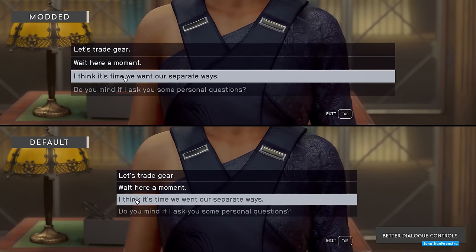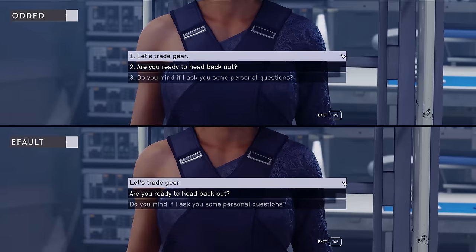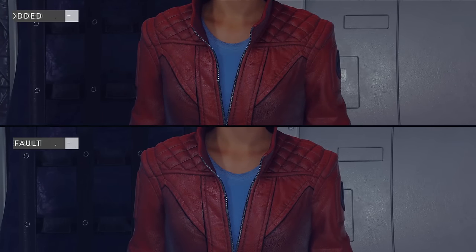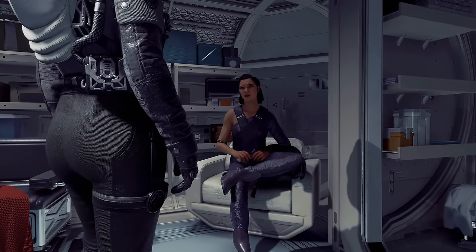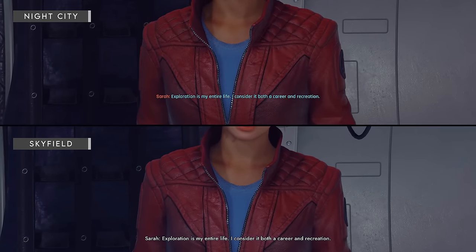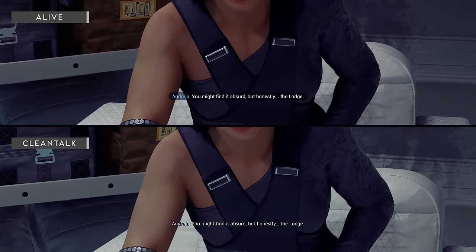Last time we covered Enhanced Dialog Interface, and here is another cool option: Better Dialog Controls improves the dialog controls by allowing you to select topics using the number keys, move through topics using left and right arrow keys or a mouse wheel, and confirm your selection using spacebar. Expanding upon Enhanced Dialog Interface, we also have Enhanced Subtitles. On the surface these look pretty normal — the only thing it does is remove black bars and add a drop shadow effect to the text. However, in tandem with Enhanced Dialog Interface there are some really cool presets, including Skyrim-themed, Cyberpunk-themed, Witcher 3, and Fallout-themed layouts and color schemes. The options are kind of endless and most of these presets, though inspired by other games, kind of fit the zoomed-in dialog camera angle.